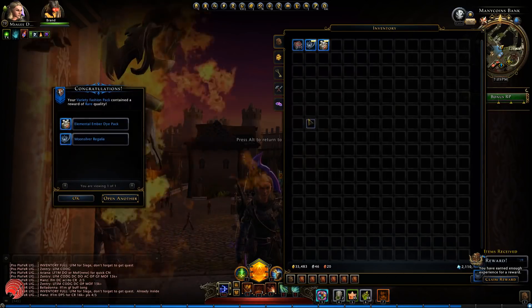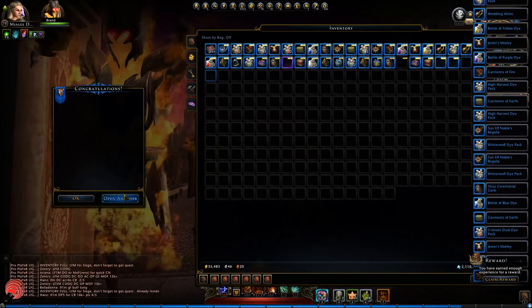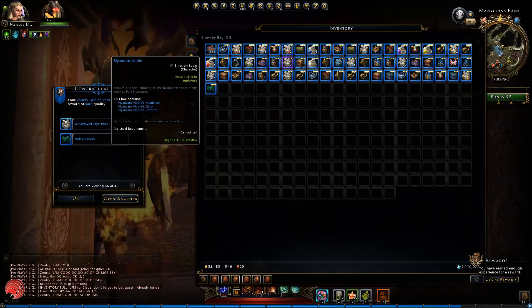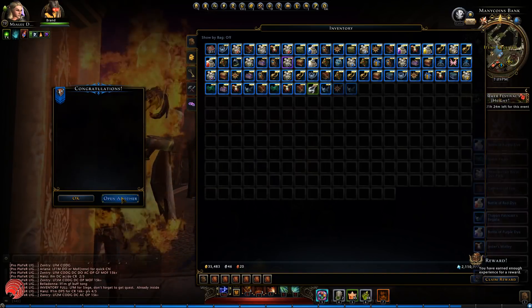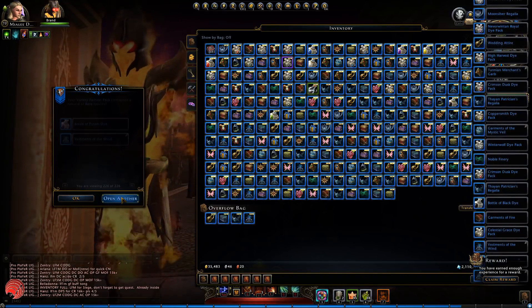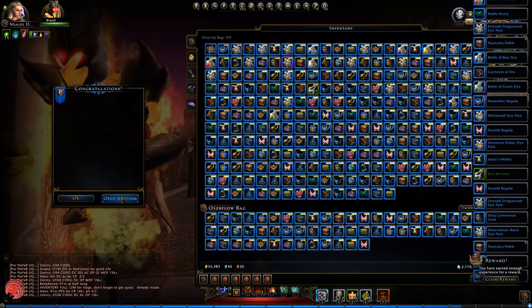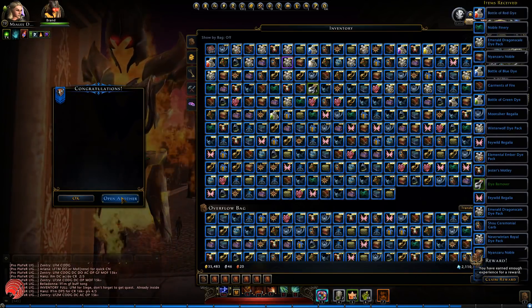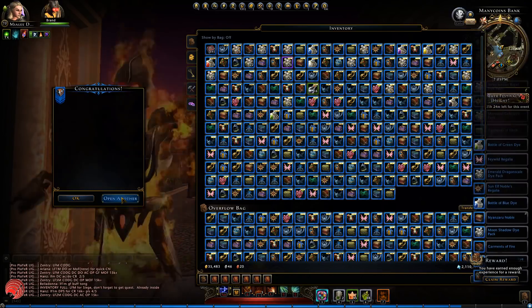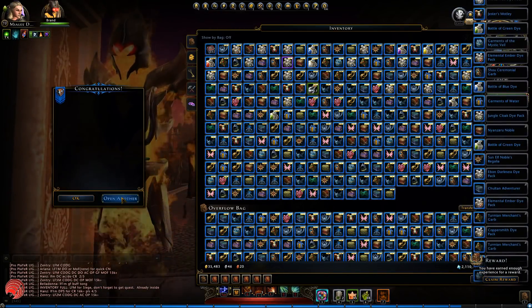We get an Elemental Ember Dye Pack. The dye is stacking — oh, we have purple dye actually, a Nightmare Dye Pack. This is going to be a lot of overflow stuff. I'm just going to open all of these and then sort through them. You can see I'm opening everything here. It's not that interesting because there's no jackpots in here — the only purples are probably dice.